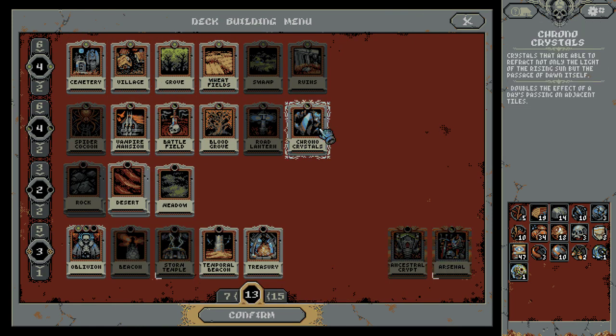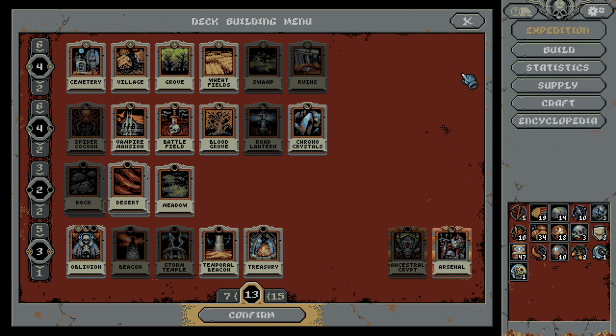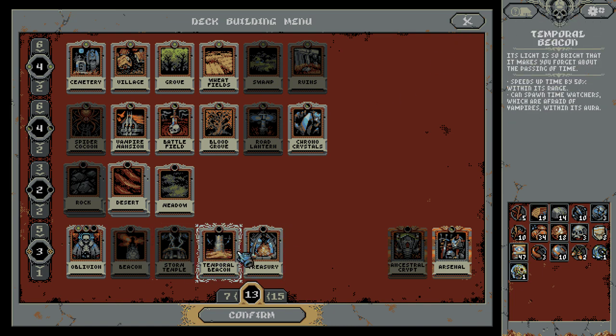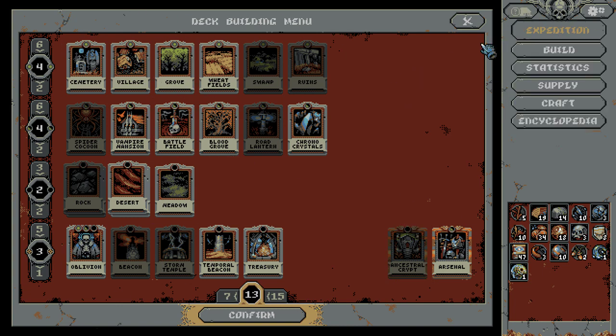Storm temple in the arsenal — creates an additional item slot but lowers item quality by 15%. Hmm. I mean, it seems overall better, maybe. Storm temple strikes two random targets in its range with lightning every five seconds, and lightning cannot be evaded. That's fun. Let's take this because we know this works and I like it. Let's try Act 2 with the warrior — see what happens.